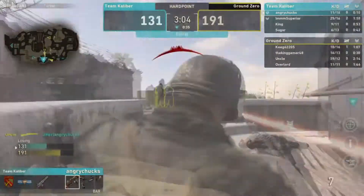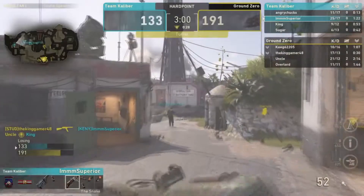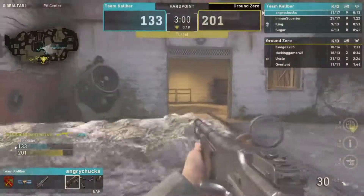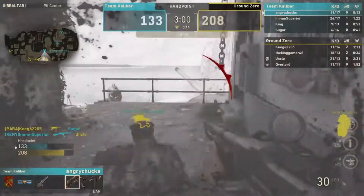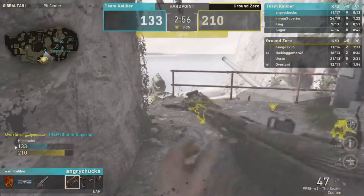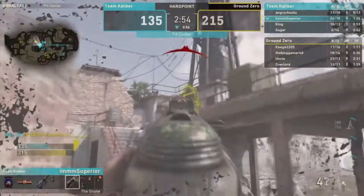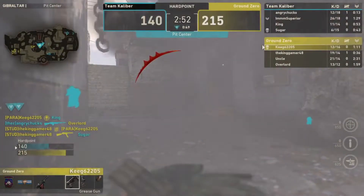Parasite comes in and Kenny makes a play with three kills — they break the hill. Unfortunately things deteriorate. Ground Zero pushes forward and this game looks done. The new hill spawns have been very good for Ground Zero. TK has to do something if they even want to win. Congratulations to Ground Zero — they've been playing absolutely insane.